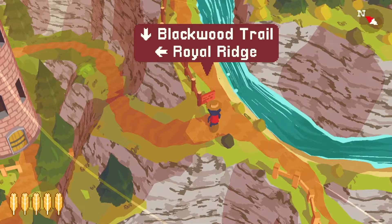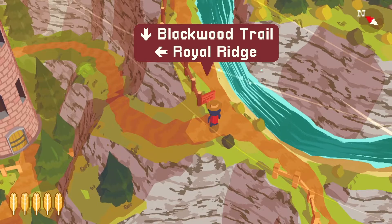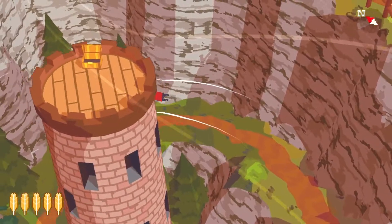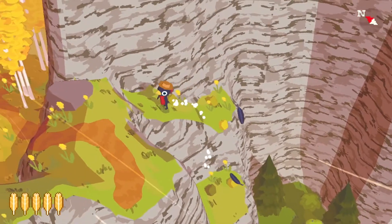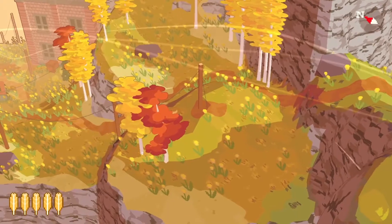Good Creek Path — it's better than the regular creek path. Also, Royal Ridge. That's where we explored last time. There must be an abandoned building there... there IS an abandoned building there. Yeah, this place is looking familiar. There's the abandoned building.